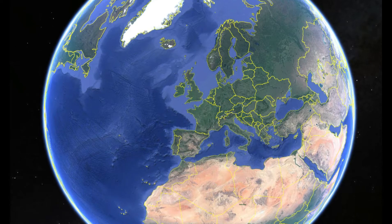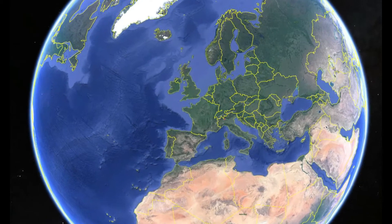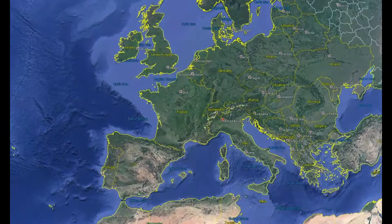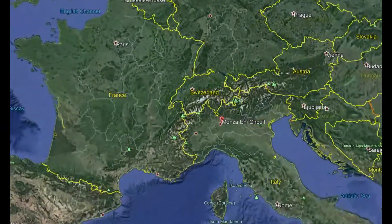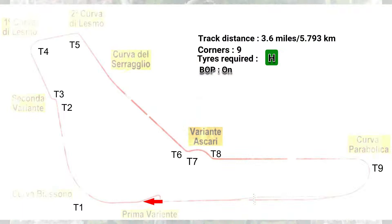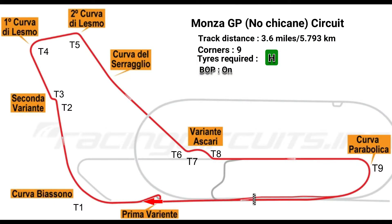Hello everyone, this is Flying Flapper. I hope you have been keeping safe and well through these troubled times, and welcome to this long-awaited video where we're in Italy for a track guide around Monza. This is one of the fastest circuits on the GT Sport roster — it's the no-chicane variant, which is pretty much the same as the Monza Grand Prix circuit but without that dangerous death chicane at the start of the lap.